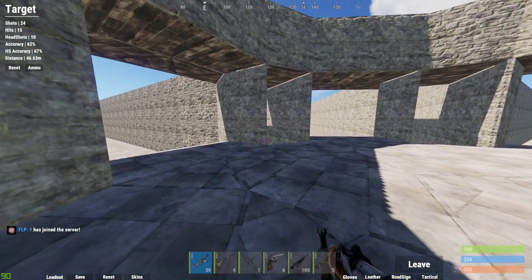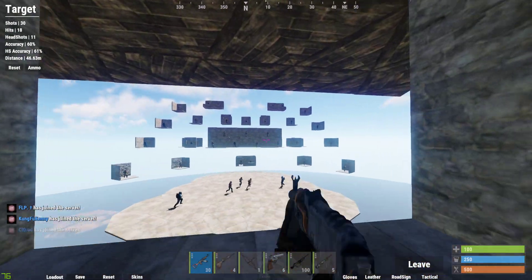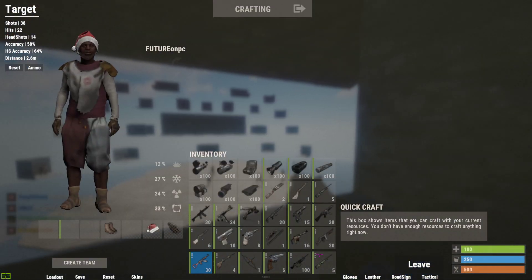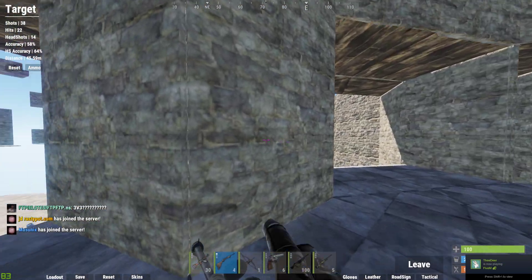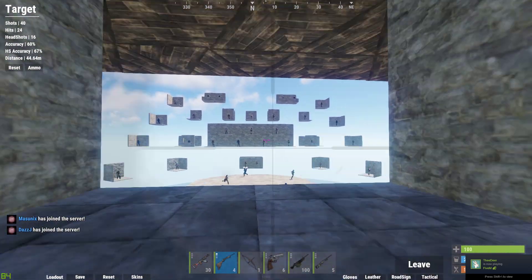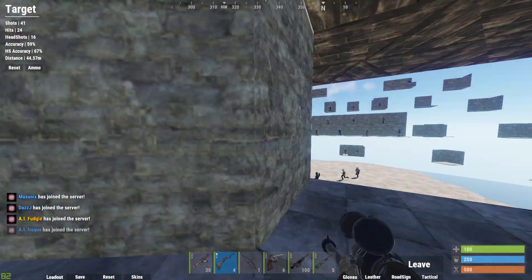This could be useful in like three different ways. First off, you can notice it. The second way this could be useful is when you're sniping — you can aim for the head on the crosshair. If you were to aim at the center of the scope while you're moving, it just doesn't do anything, so that's pretty important.